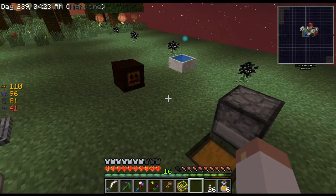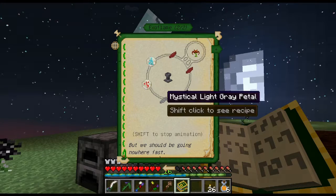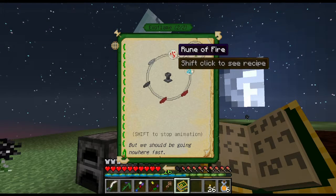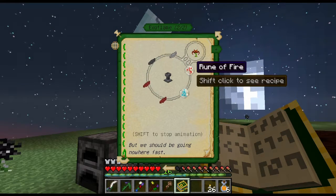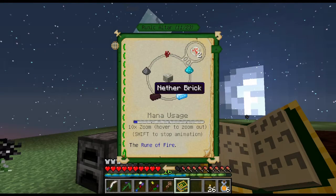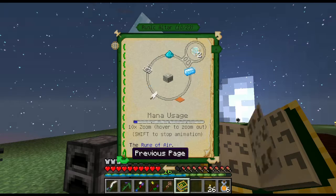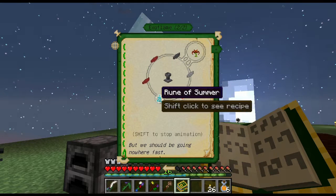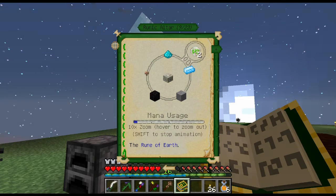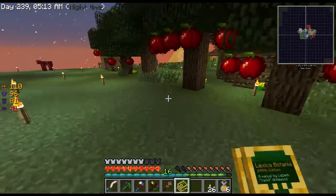I'm going to need a spreader to send mana to the flower. I'm going to need some gray, some light gray, and red, but first I've got to make a rune of fire and a rune of summer. The rune of fire is pretty easy to make — it's nether wart, gunpowder, nether brick, mana steel, and mana powder, and I get two of those. The rune of summer is a bit more involved: I need sand, a slimeball, melon, and a rune of earth.